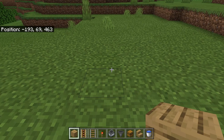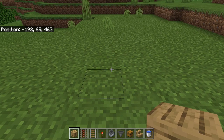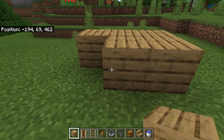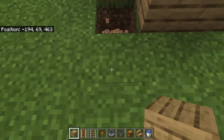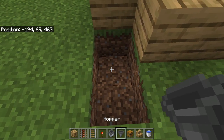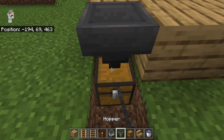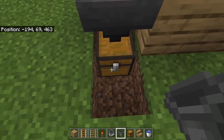The first step is to take a solid block of your choice — in this case I'm using oak planks — and place a pattern just like this. Then you're going to break two blocks and place down a chest, then crouch down and place a hopper that's funneling towards the chest. This is where all your melons will be collected.